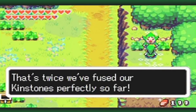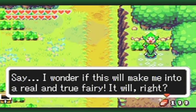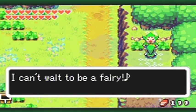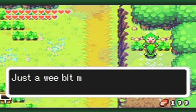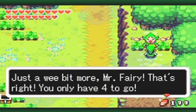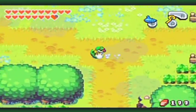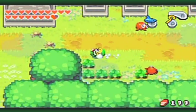That's twice we fuse our kinstones perfectly so far. I wonder if this will make me into a real and true fairy. You would enlighten me now. Tingle, Tingle, Kooloolimpa! Well, that wasn't the dialogue I was thinking of. Let's try it again. You only have four to go. Yep, I was calculating correctly. Just a wee tiny bit and you'll have fused every last kinstone there is. So I am indeed on track, like I thought.